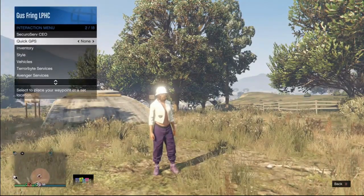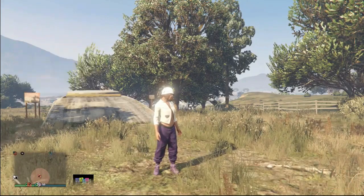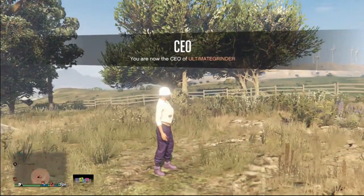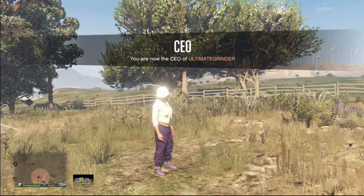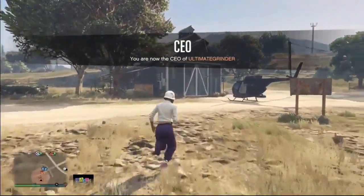Request your CEO Buzzard, and now it's time to go to any clothing store. Make sure you don't use any personal vehicles to get there.